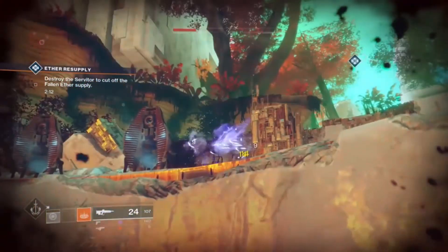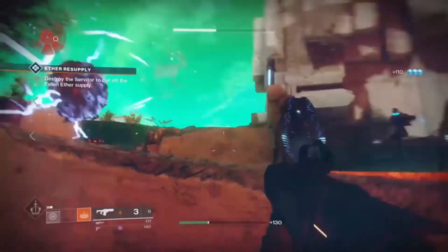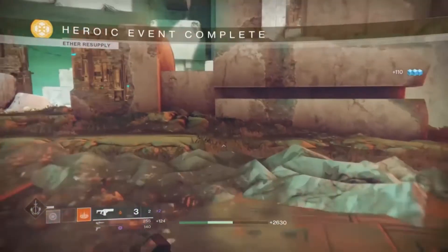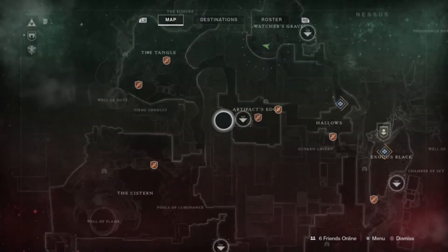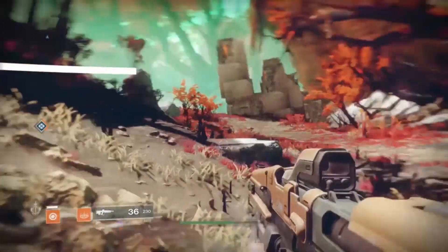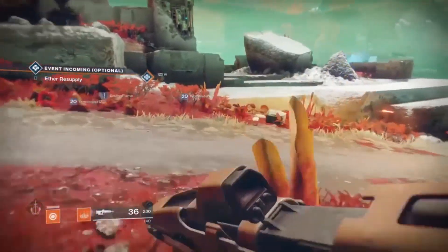If you find you can't progress in the story without leveling up first, the fastest way I found to get XP quickly is to do public events. Here's a cool trick: after you finish a public event, pull out your map and fast travel to that same location. When you land, you may see the same public event happening again - you've jumped to a different server where that event is still running. You can do it again, get the XP, and keep repeating this until you reach the level you need.